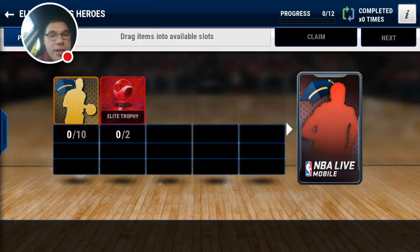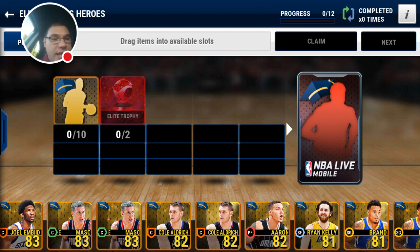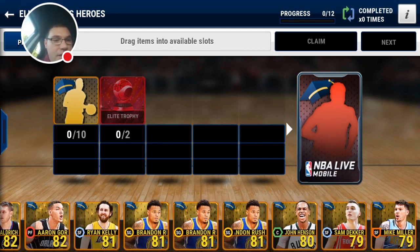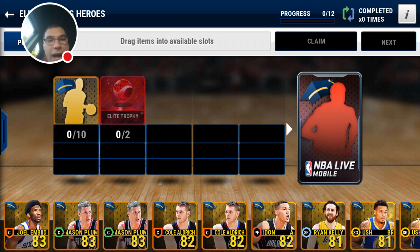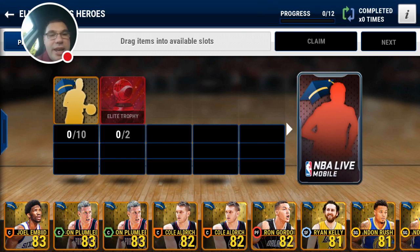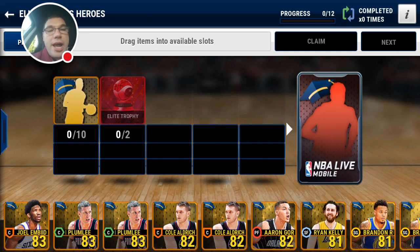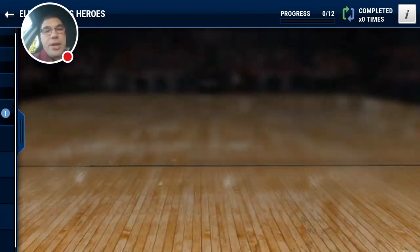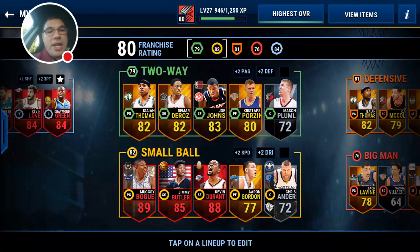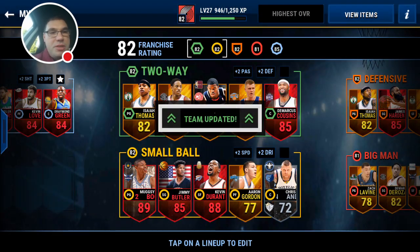Elite Campus Hero set — here we go! Requires 10 golds and two elite trophies. Let me see how many we have: two, four, six, eight, ten, eleven, twelve, thirteen — we got 13, guys! I'm gonna pick the top three: probably Aaron Gordon, Mason Plumlee, and Joel Embiid. Everyone else I'll stick in there. Problem is I don't have any elite trophies, so that'll be in the next video.